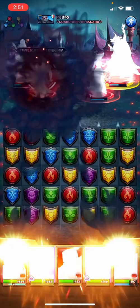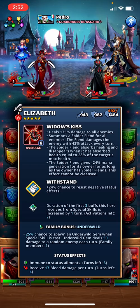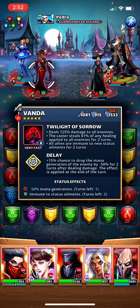I want to place this protection before she goes off — and it looks like we can. She just triggered her passive ability: duration of the first three buffs this hero receives from special skills is increased by one turn. It shows how many activations she has left, and you can see that the immunity to status ailments is for three turns.